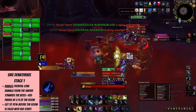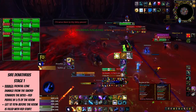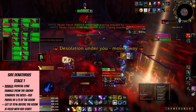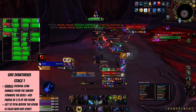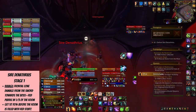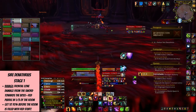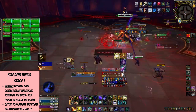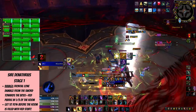Then we have Ravage, which procs when the boss reaches 100% energy in his bar. The blade hanging in the middle will mark the boss and deal frontal cone damage to everyone in the cone, and it will leave a red pool that you don't want to be in at all. It's a good idea to talk about the direction of Ravage before the pull, but if you're doing LFR, that may not be a thing, so stay vigilant and when you notice it's happening, move away.